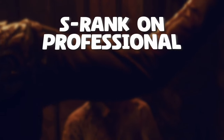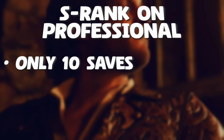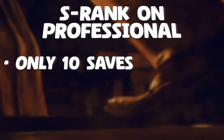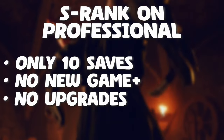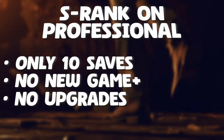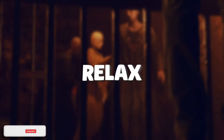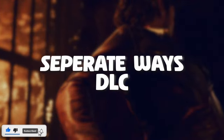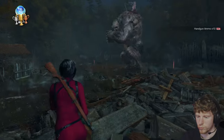So why, you might ask? Well, we have to get an S rank on Professional. What does that mean? It means saving less than 10 times, so if I die I need to head back to the main menu and load my manual save. I probably did this over 200 times altogether. Also for the S rank you have to start a new game - no New Game Plus, no upgraded items. And finally we had to do it in under two hours and 30 minutes. So sit back, relax, and join me as I tackle the RE4 Remake Separate Ways DLC.